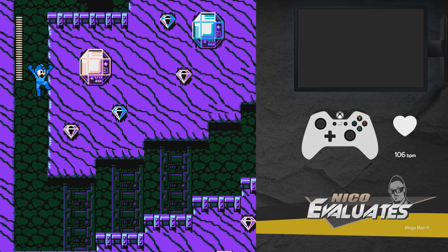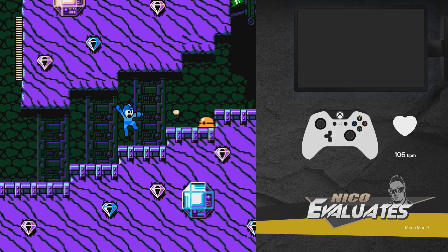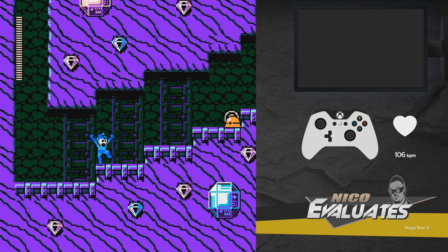Love the graphics. Nice purple — something that we haven't seen in an official Mega Man game. Well, we have seen purple, but we haven't seen something this purple. We'll add diamonds to the mix, and you got a nice theme going here.